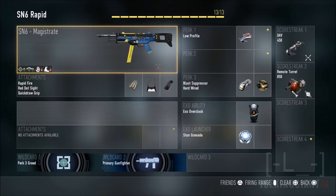Let's move on to the best class setup. The SN6 is located in the SMG division. It's the third gun to unlock — pretty easy to unlock. You have to play maybe around 30 minutes and it'll be unlocked right away.